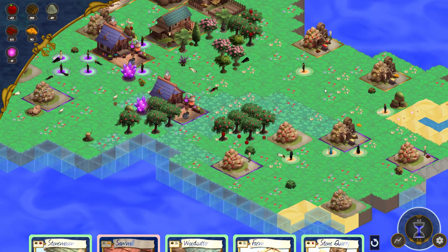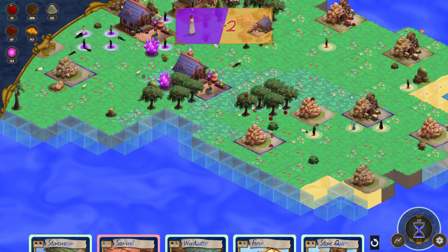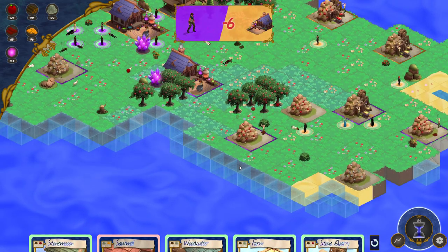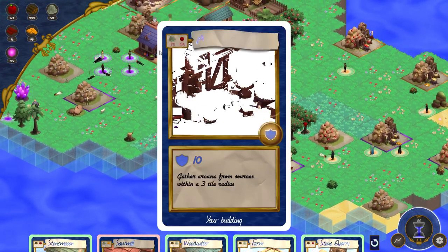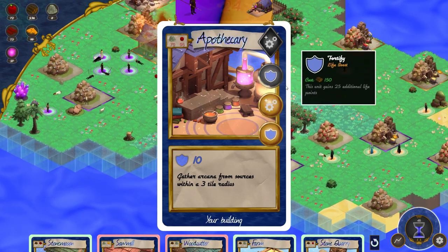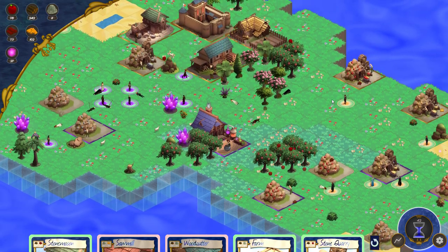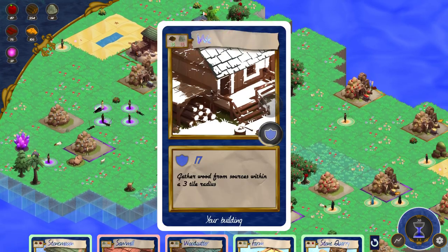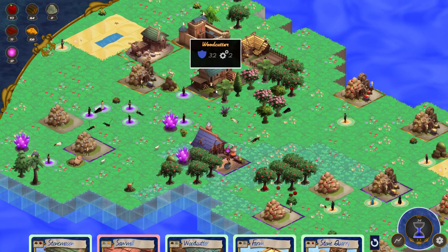Now that I've got gold production sorted, I should be able to create more powerful units. And if I get close enough to their castle, I can start attacking and they may be in trouble. I've pretty much given up on this one — I think they're going to destroy it. Damn it, they've just destroyed it. I didn't make it in time — I was going to upgrade it to give it more life. But I'm going to do that with the woodcutter, because now they're going to try and destroy this.